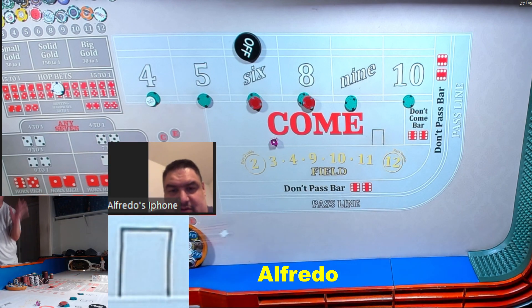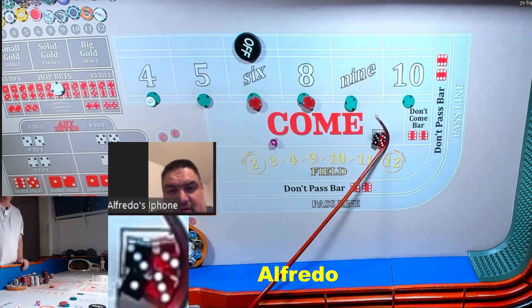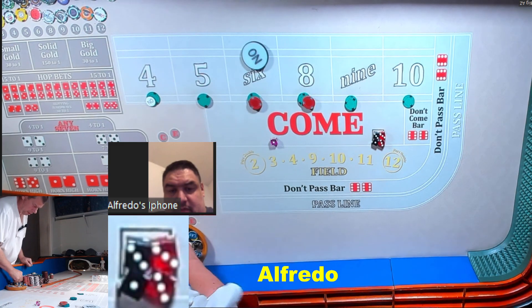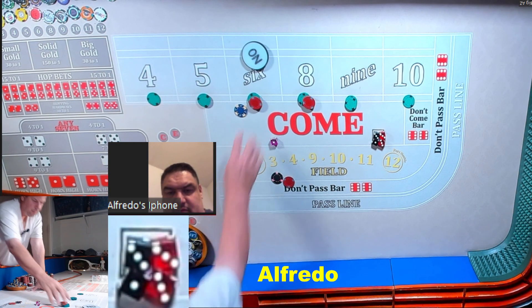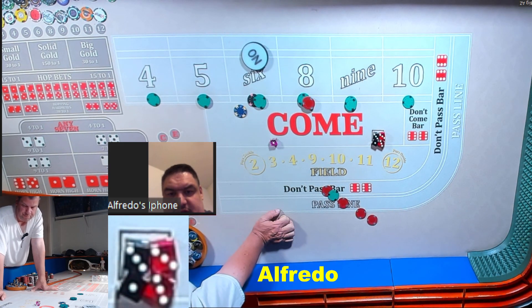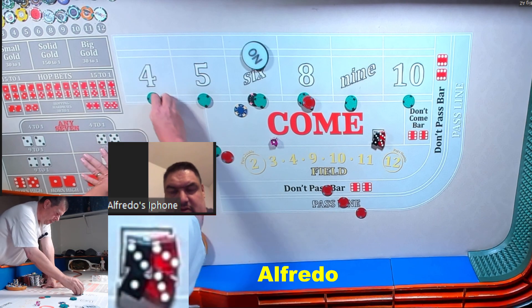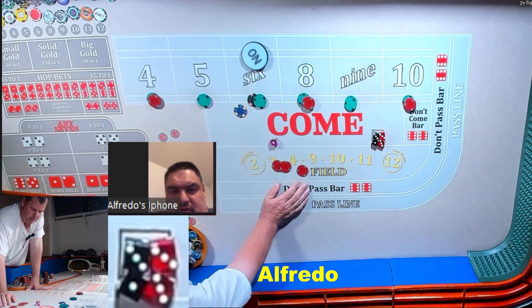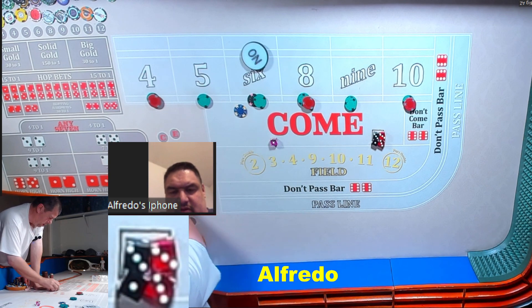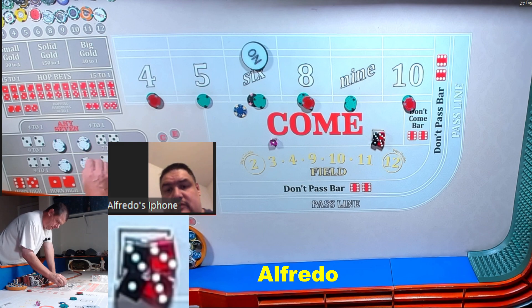All right Alfredo, you're gonna wait and see the outcome. Are you working? Yes, working. Here we go — what do we get? We got an easy four or a hard six. Hard six. 105. All right, make that six 150, press the 4 and 10 to 15 each. Give me 15 on — all the hard ways even.